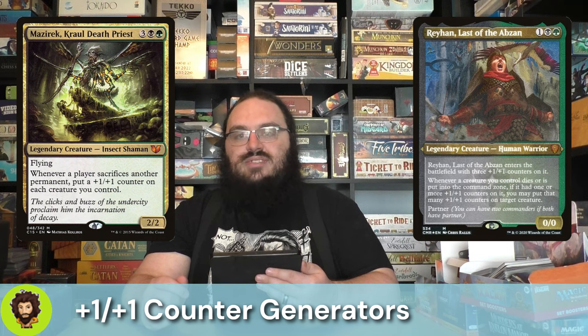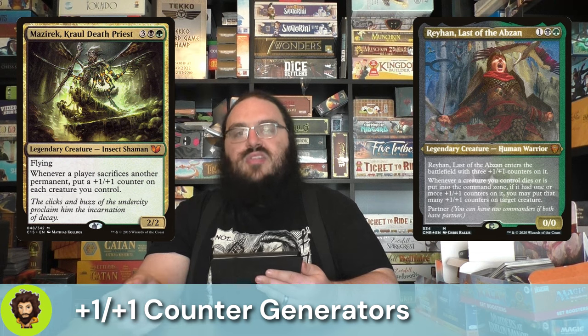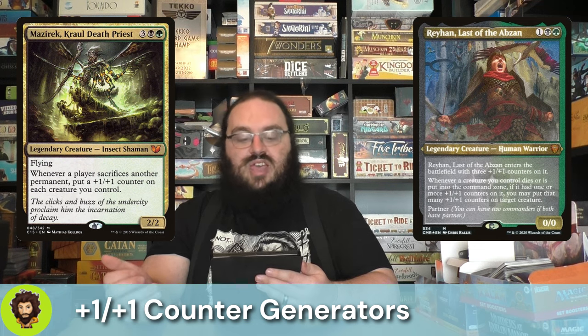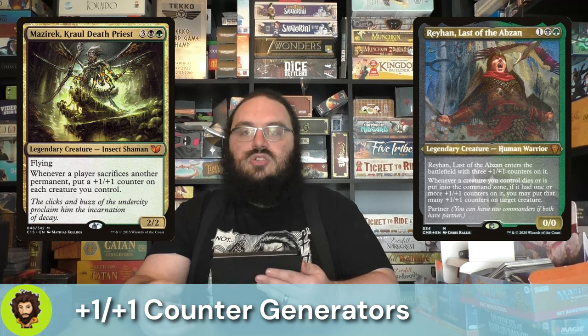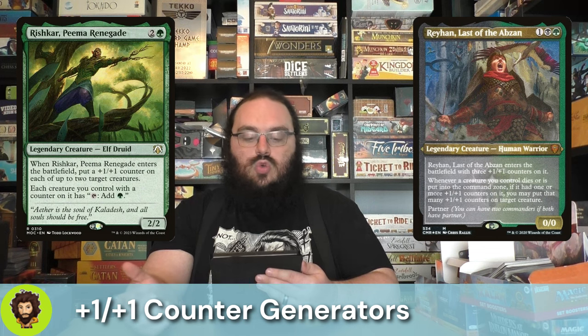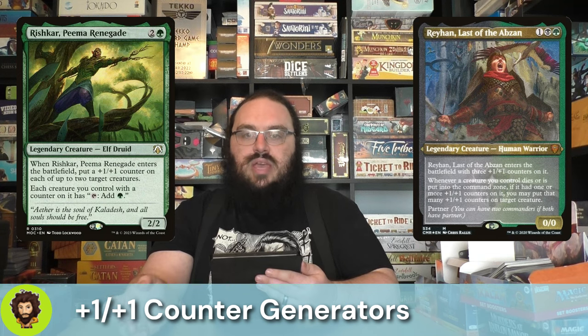Up next is Rayhan, Last of the Abzan — a 0/0 for 3, but actually a 3/3 for 3. Whenever a creature we control dies or is put into the command zone — love that — if it had counters on it, we get to take all of those counters and put them onto another creature. Rishkar, Pima Renegade is a 2/2 for 3. They pass out two +1/+1 counters to up to 2 different creatures, and make it so all of our creatures with counters on them now tap for green mana.